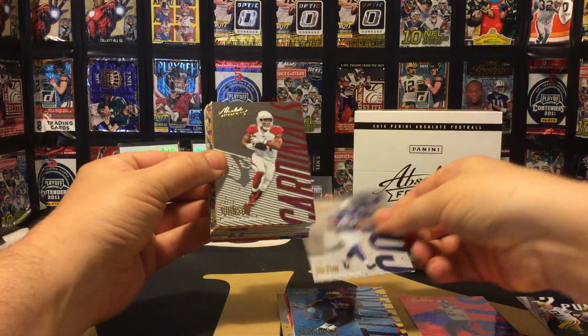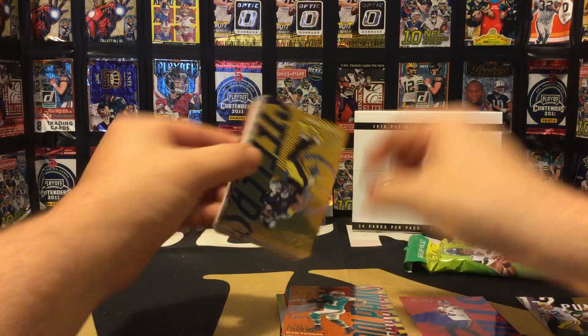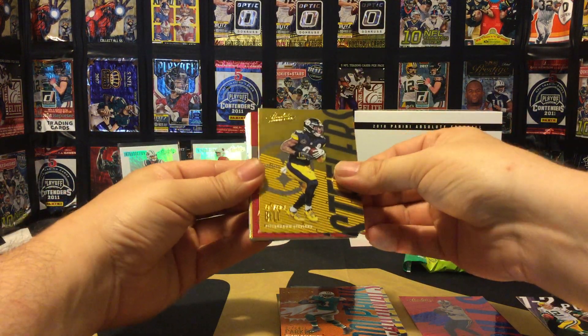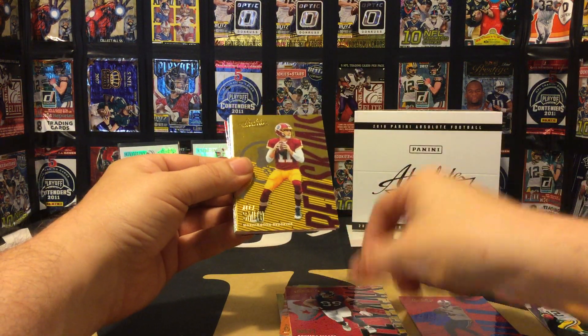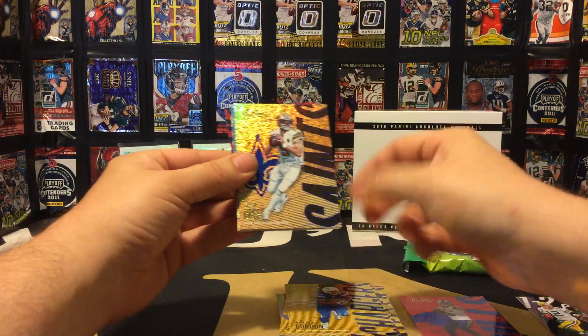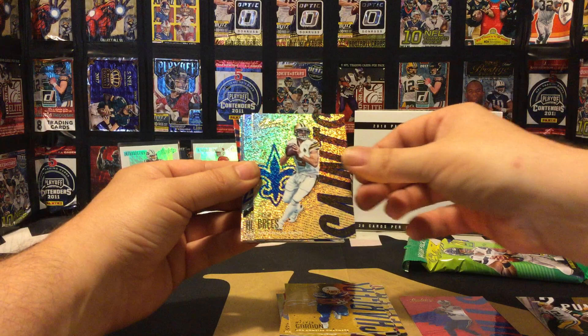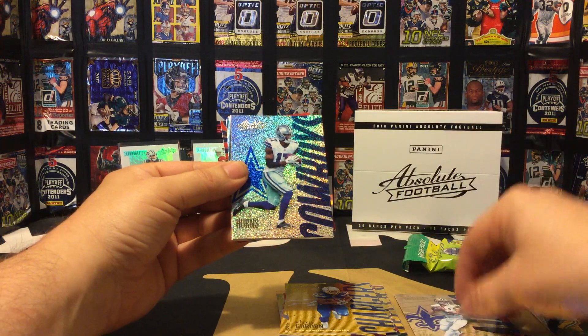Into our second pack today we have T.Y. Hilton, David Johnson, Vontae Parker, Le'Veon Bell, JJ Watt, Alex Smith, Melvin Gordon — and our first sparkle — yay, we got a Drew Brees sparkle, nice!